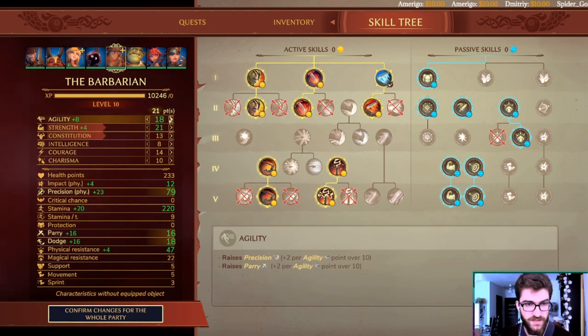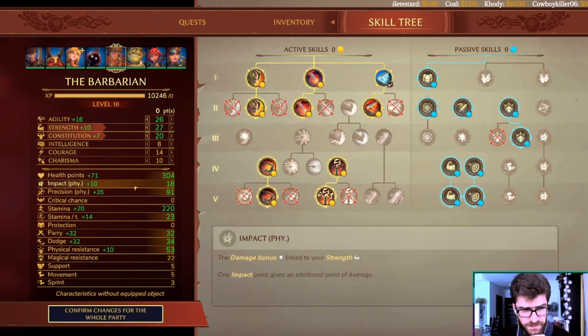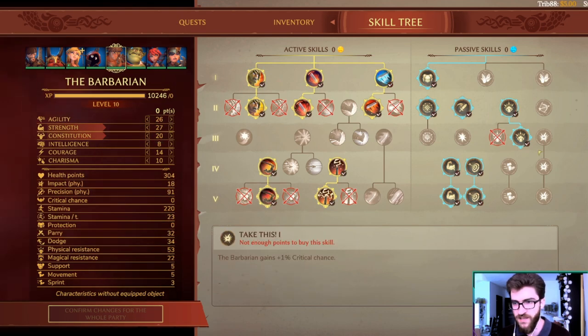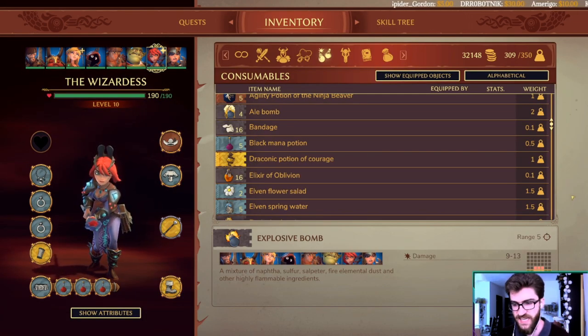For stats: go all agility for the first few levels until you reach about 20, then start splitting between agility, strength, and constitution — going 1-1-1 from there. The Barbarian needs all three base stats: precision, impact, and HP. He's in the thick of things so you need survivability — can't go full glass cannon. Parry from agility also goes a long way. That's basically it for the Barbarian. I didn't go crits; his base damage is just ridiculously high as it is. Now let's move on to the Wizardess.